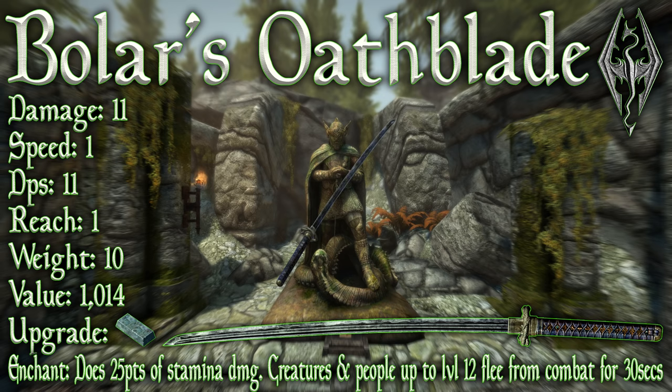Bola's Oathblade has a base damage of 11, a swing speed of 1, leaving us with a base DPS of 11. It has a reach of 1, a weight of 10, and a value of 1014. It can be upgraded using a quicksilver ingot, which requires the arcane smithing perk; however, it benefits from the steel smithing perk, so it can be upgraded all the way to legendary without smithing fortification effects.